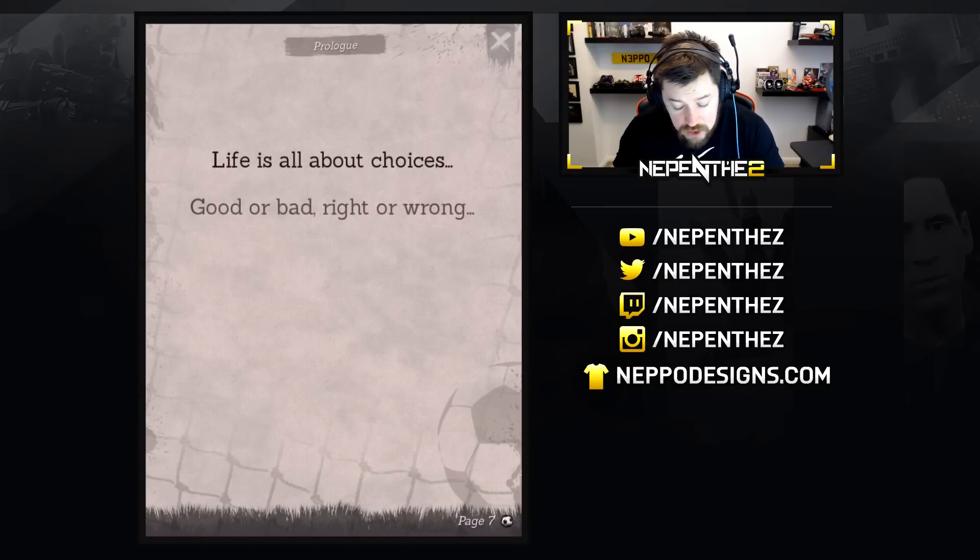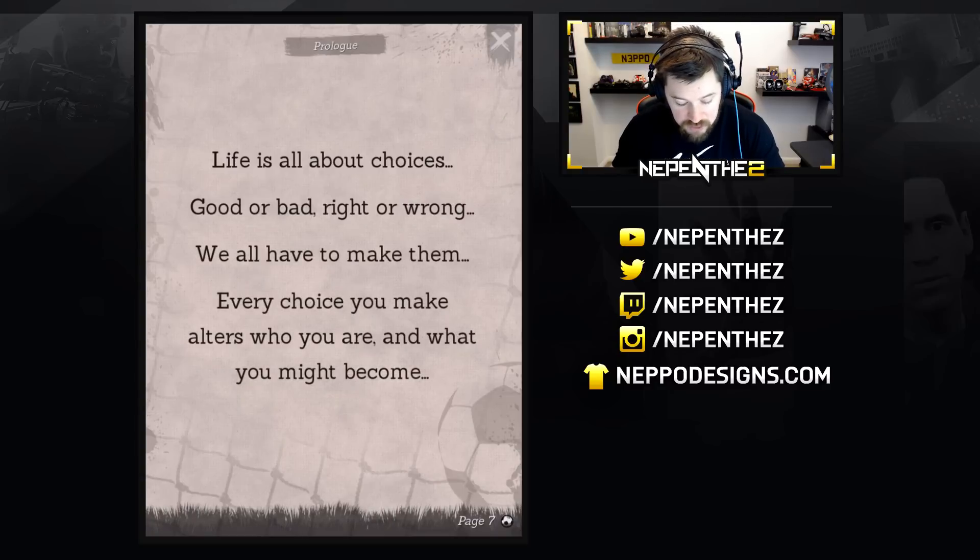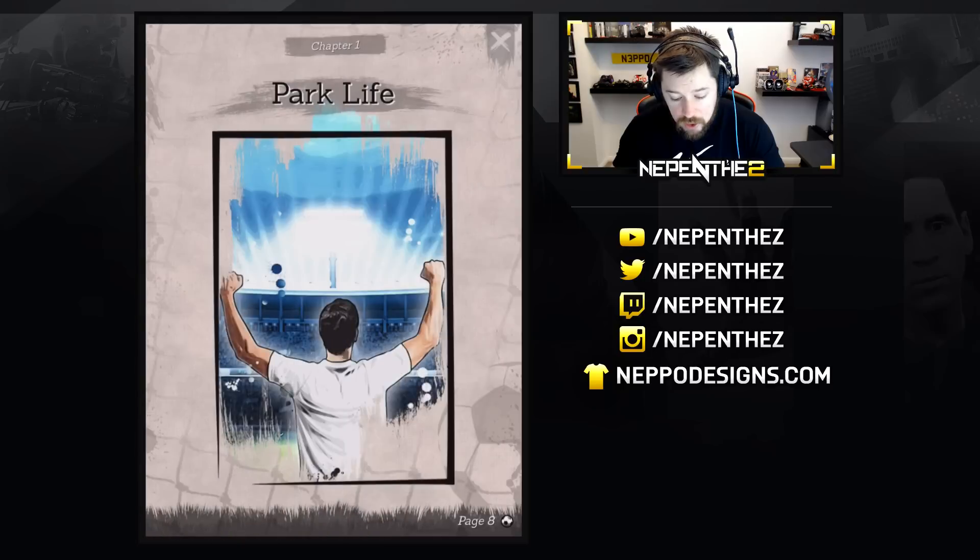So we'll tap. Life is all about choices — good or bad, right or wrong, we all have to make them. Every choice you make alters who you are and what you might become. Chapter one: park life. Let's go.